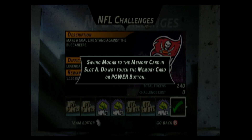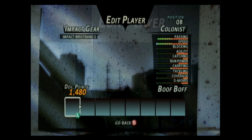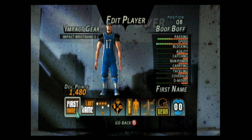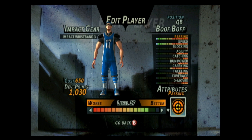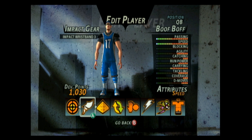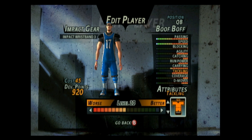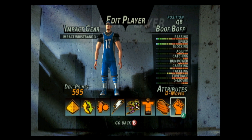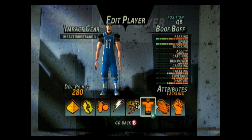Go ahead and overwrite that. Let's see where we're gonna put these points. It's funny — I had a feeling this might happen, I was like 'what would I do for the rest of the video?' but I guess we'll figure it out. Attributes — max passing, gotta do max passing. Let's do some tackling, some coverage, some D-moves, and then put the rest in.